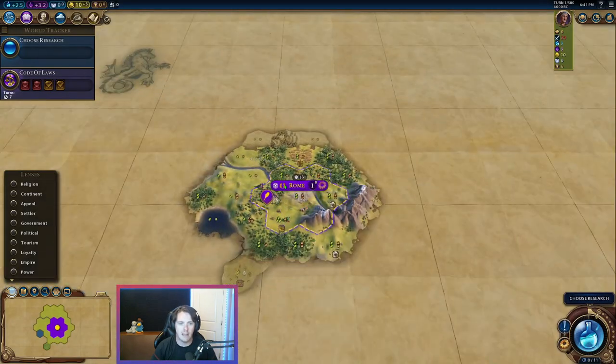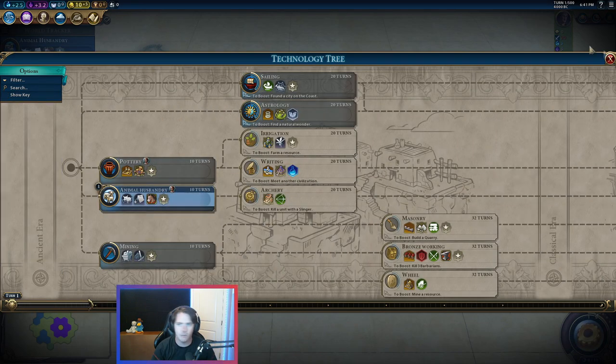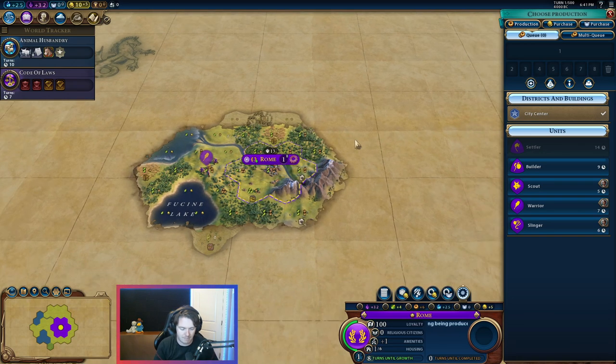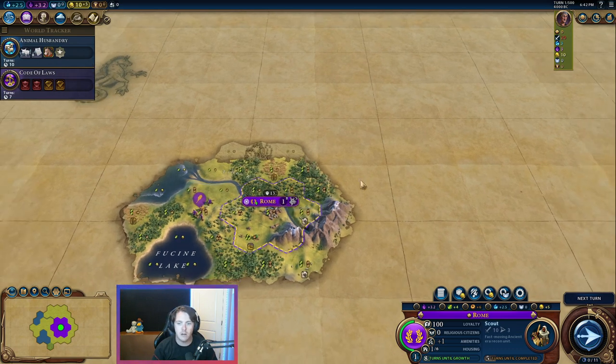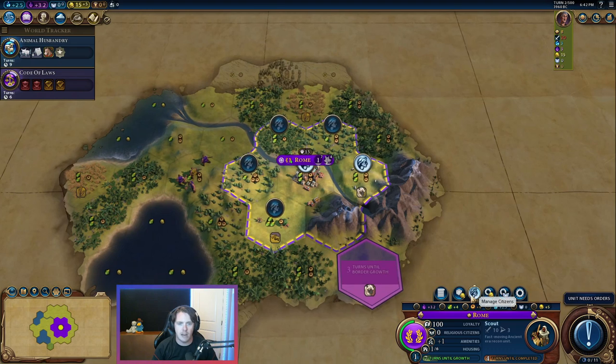We are going to settle Rome right here. I'm just going to be clicking through the tech tree — none of this is overly important right now, you can kind of pick anything. Let's just go Animal Husbandry so we can see where the horsies are. When it comes to production, this is where it gets tricky because what we're going for here is three cities by turn 50. The first thing we want to do in almost every Civ game is get a scout. Getting a scout allows you to see the land — if you don't have knowledge of the land, you can't make good choices. You can click the little head button to see which tiles you are working.